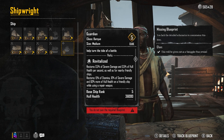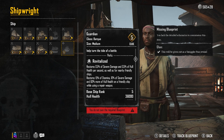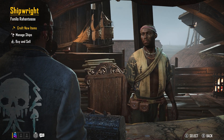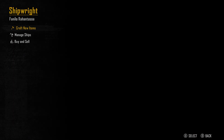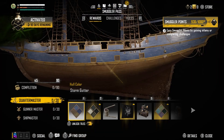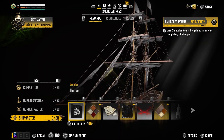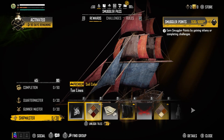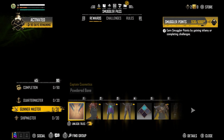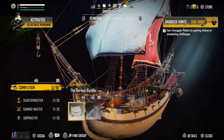It's pretty simple to get this brand new ship that probably everyone will want to add to their arsenal or fleet. All you have to do is complete the Smugglers Pass. As you can see, there are 90 tiers — or tiles as they're calling it — and once you get to 45 you'll unlock the Barcue bundle, which has the blueprint in it.